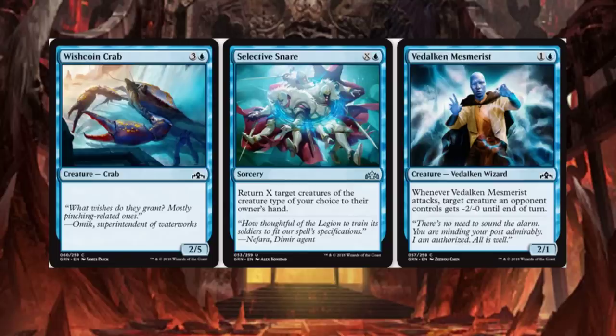Selective Snare costs X and an Island. Return X target creatures of the creature type of your choice to the owner's hand. That's actually kind of a neat card. Unfortunately, it's a sorcery, which is kind of a bummer. If it was an instant, I think it'd see a heck of a lot of play.